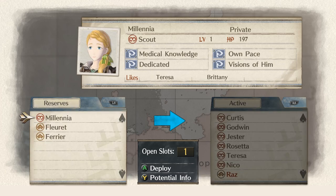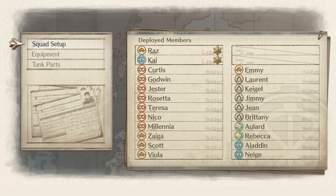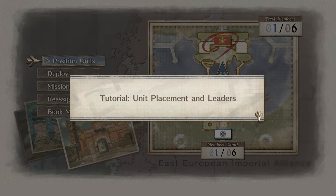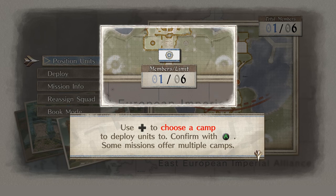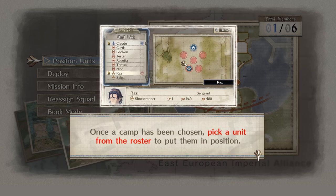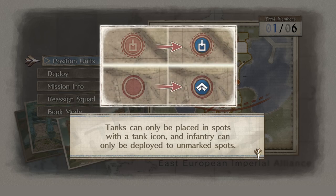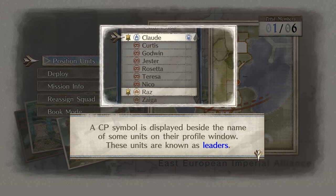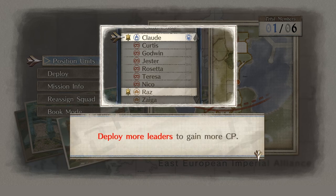I think we have enough reserve — there's an open slot, we'll put in another scout. Let's position our units now. Position units to choose which soldiers to deploy and where to place them. Use the d-pad to choose a camp to deploy units; confirm with A. Once a camp has been chosen, pick a unit from the roster. Tanks can only be placed in spots with a tank icon; infantry can only be deployed to unmarked spots. Units with a CP symbol are known as leaders — by including them on the field, they each add 1 CP to your total, allowing you to control more units per turn.